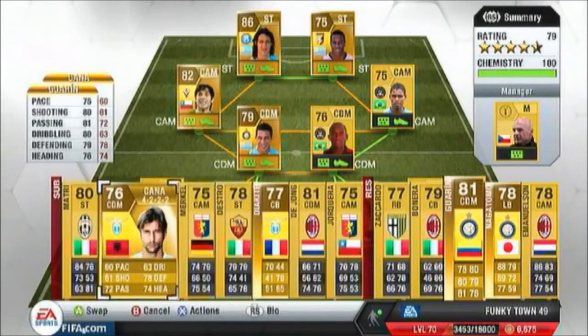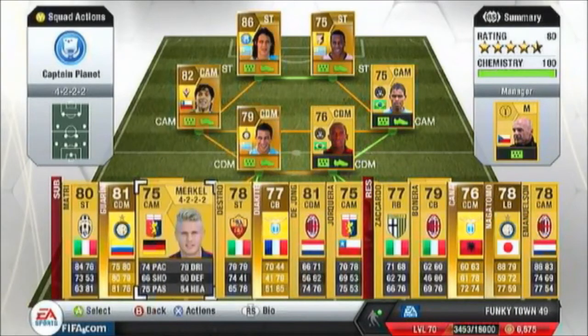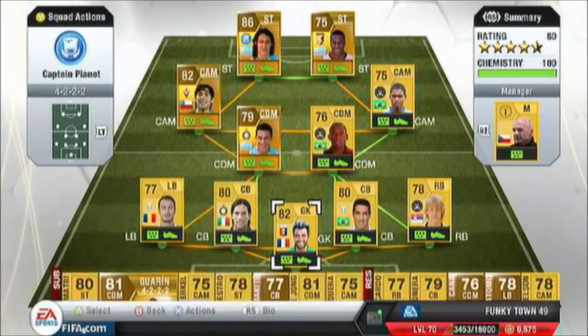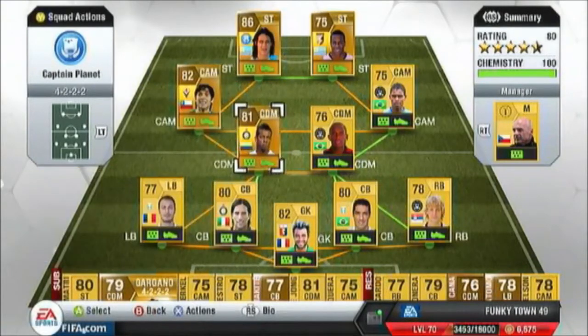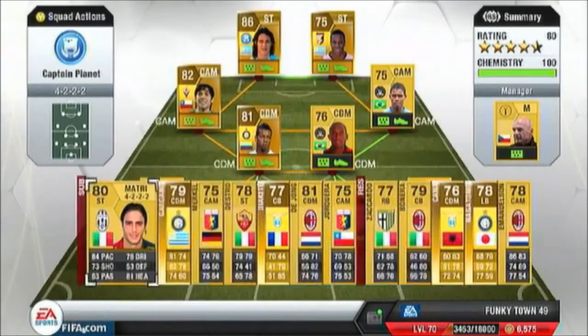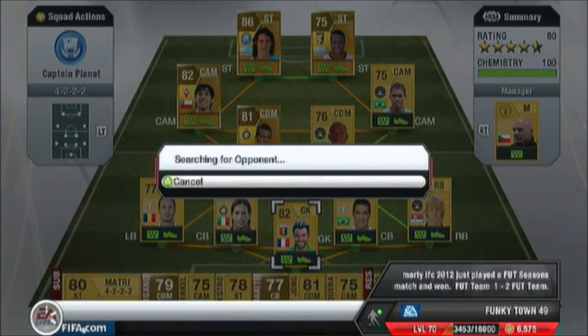I didn't start Nagatomo because my left back from Lazio — Radu I think his name is — is doing a solid job. Really recommend him as a cheap left back. Then we go into our first match in Division 4 and see if we can start this division with a win.